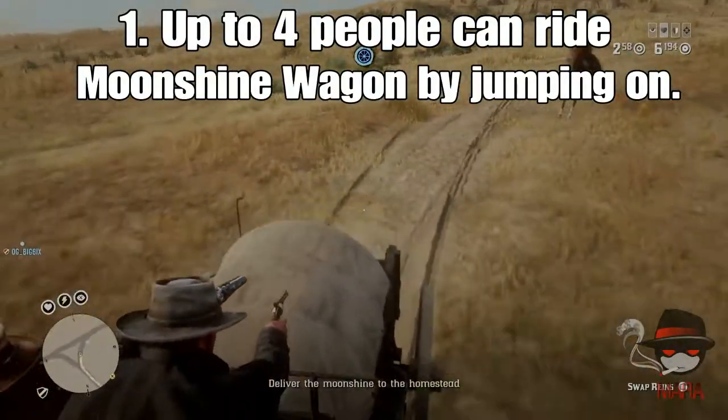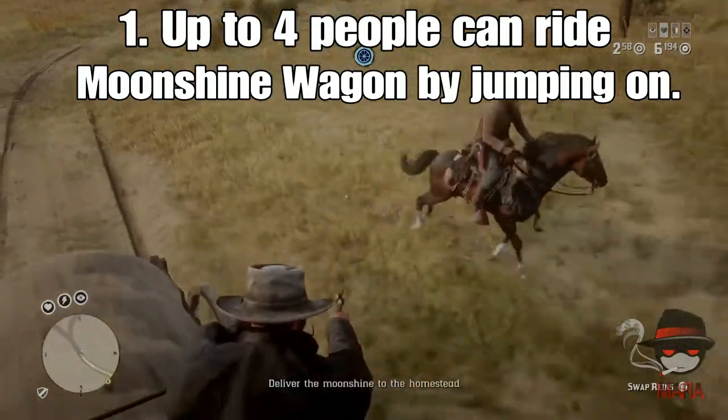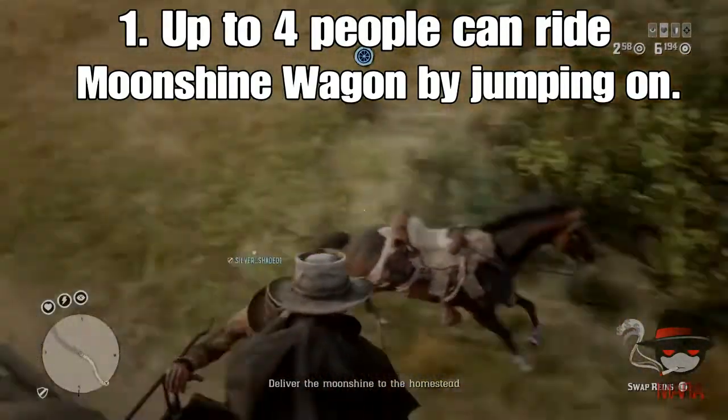For number one we have the Moonshine Wagon Sill. Thank you so much Silver for helping me out with this one. You have to jump on — you can't just climb on. This is a tip a lot of people didn't know about.